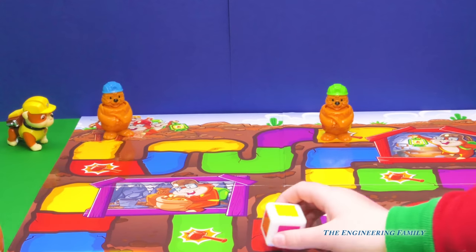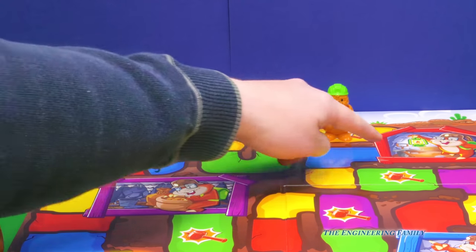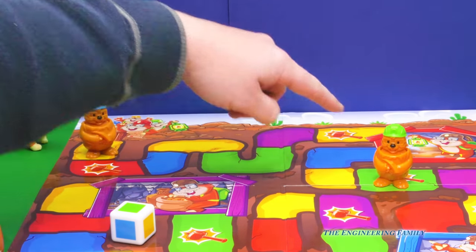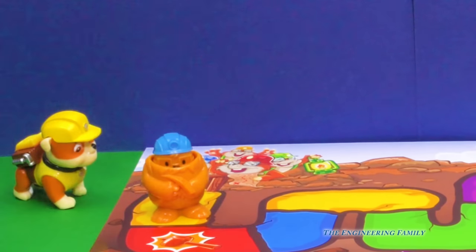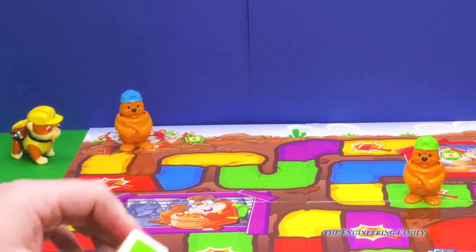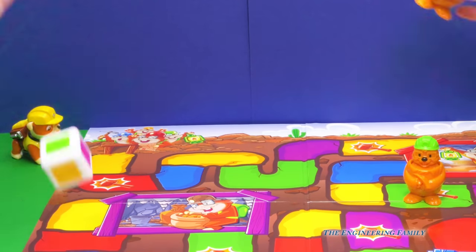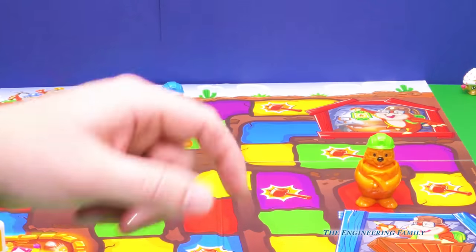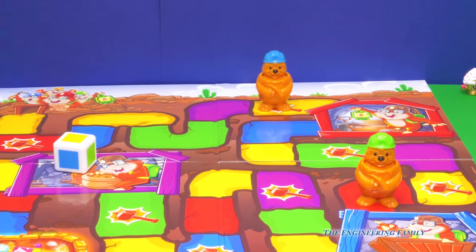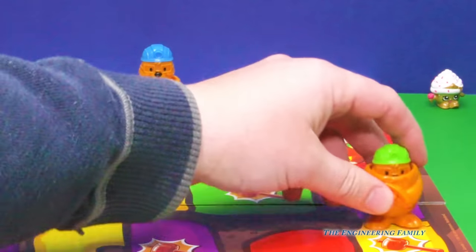All right, Assistant, your turn. She got yellow. Now I'm almost to a safe spot. So if I get to the safe spot, I get to go through on green. So if I get whacked, I don't have to go back there. Yellow — sorry, Assistant. She got green, so she gets to go all the way to right there. Now it's my turn. I got red, so I get to go right there. I'm almost to the blue safe zone. Yellow — yes, she gets to whack my mole. Oh, Assistant, I got to go all the way back.